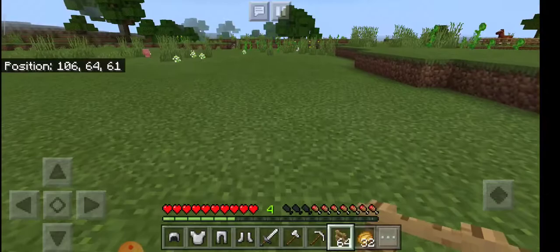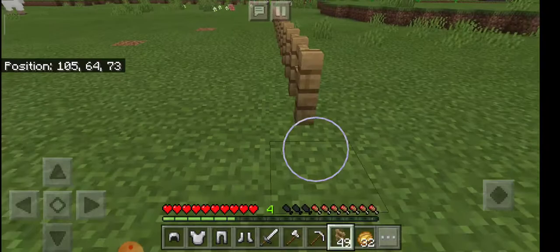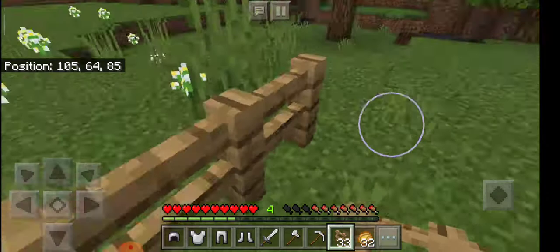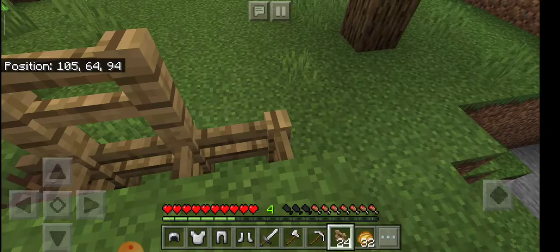Our small fencing will start here, and at this place we will have a fence gate. It's always a good idea to have a good amount of fence gates so that you can escape the boundary when needed, since there are a lot of problems when skeletons spawn outside the boundary and I had to kill them but could not get out of the boundary quick enough.